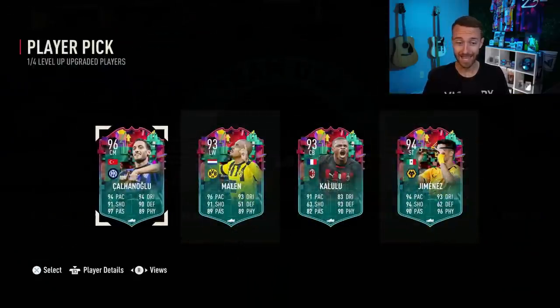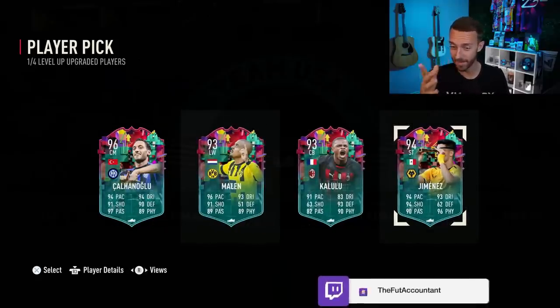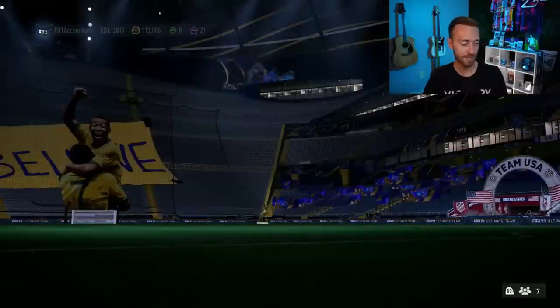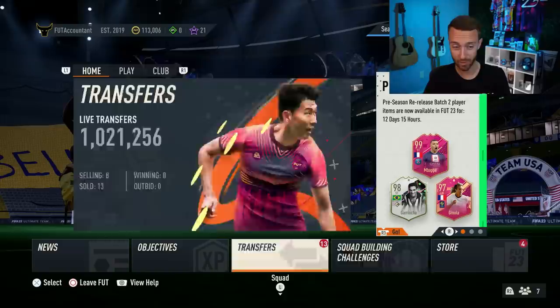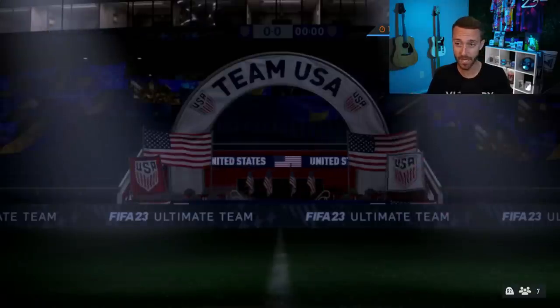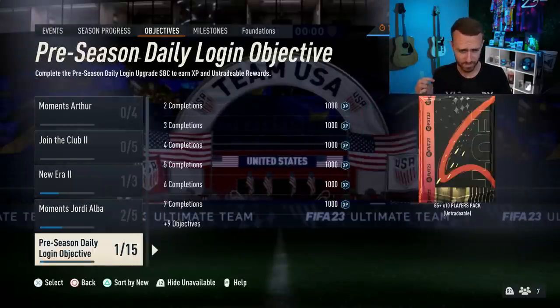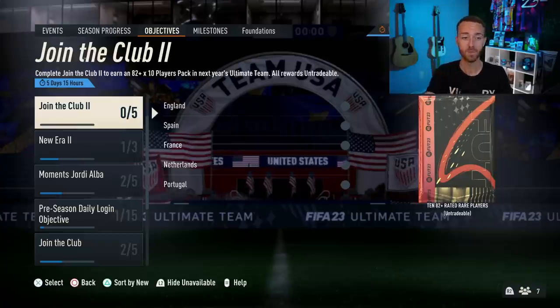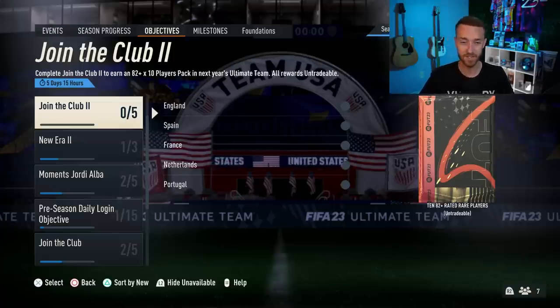Let's do one of these level up upgrades. We got 96 Shalhanoglu, which I did his objective when he first came out, and one of the three dynamic image versions of Jimenez. I'm going to take Shalhanoglu for the fodder because we're going to keep chasing KDB. Shalhanoglu will work for the Serie A team I need for the join the club objectives, which I'm still working on. I've got to finish week one and two by this Friday. Make sure you do the join the club objective — an 82 times 10 is insane.